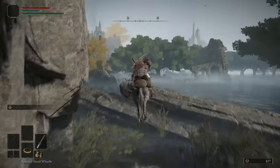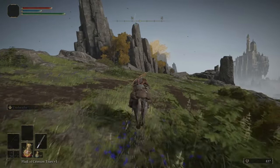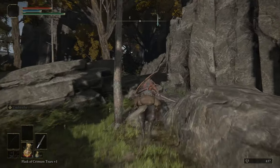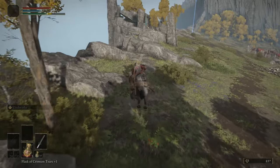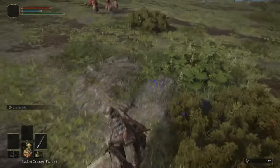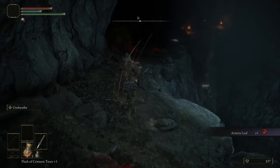There should be an updraft. We keep following the wall of the cliff here. Here it is - I was near the lake shore grace, so I ran up the side, updrafted up to the mountain, ran down here. These are fire freaks, and here is the cave. There's a loot item in there for you guys, you're welcome.